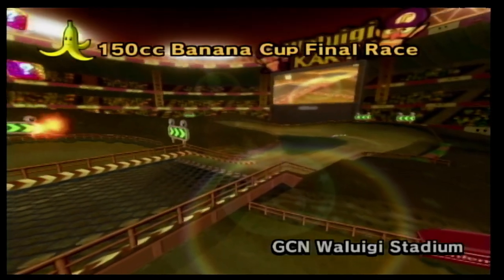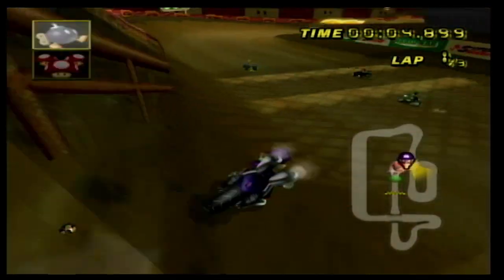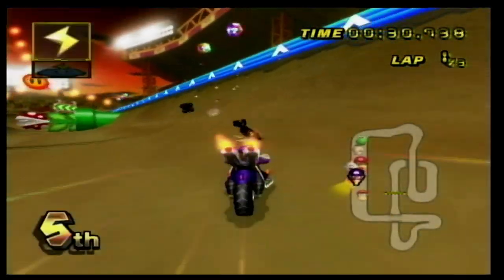Number 10 is GCN Waluigi Stadium, a dirt track that has a lot of bumps and turns. It kind of feels like an actual dirt bike race, which is what I like about this one. There is even this really cool section where you have to dodge fire rings and annoying piranha plants that will block your way. Definitely a great track.